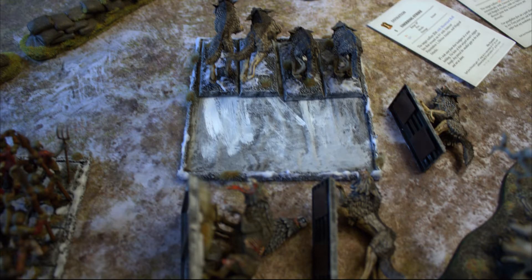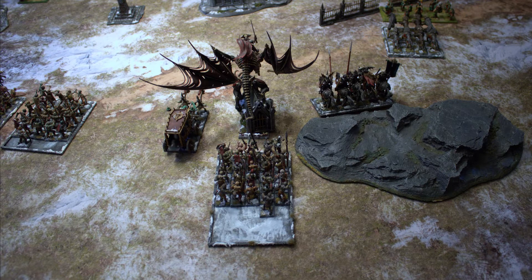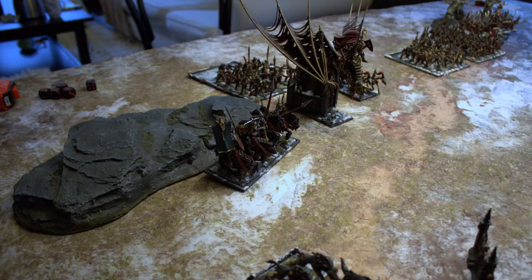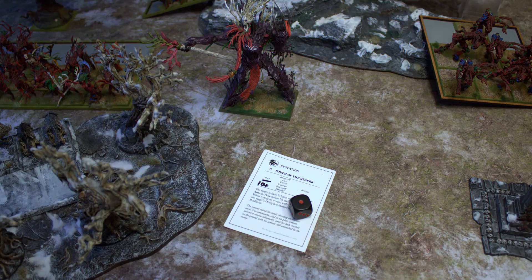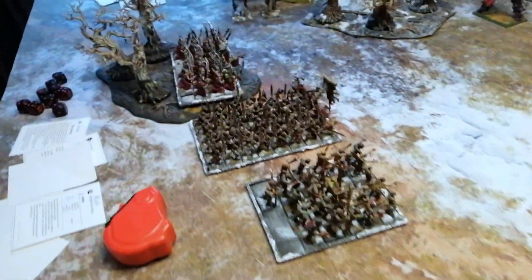Vampires Turn 1: no charges. Everything moves up and the wolves on the left block the Dryads. Pentagram of Pain is cast on the Pathfinders but dispelled. Touch of the Reaper does one wound on the Tree Father Ancient — at least something.